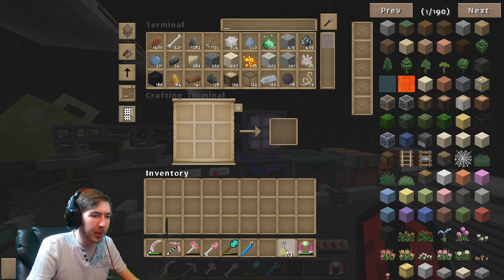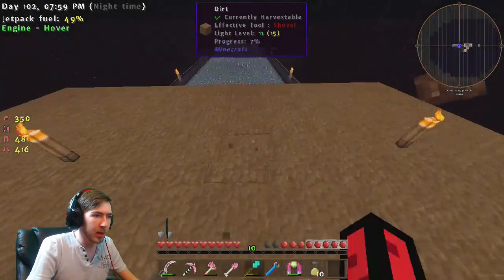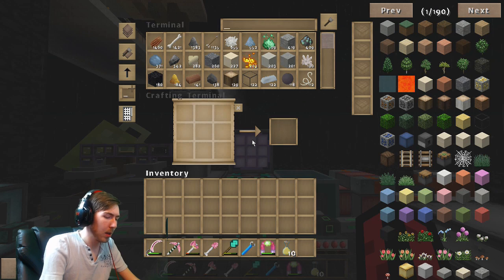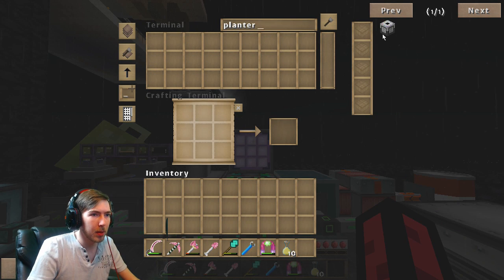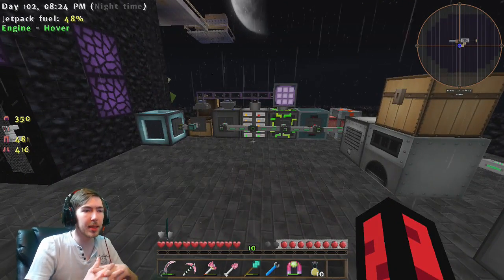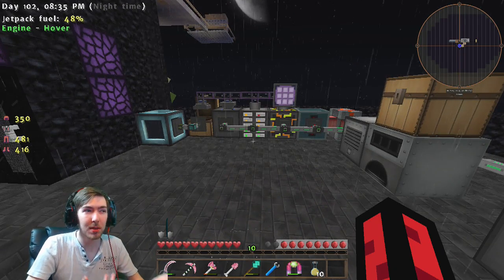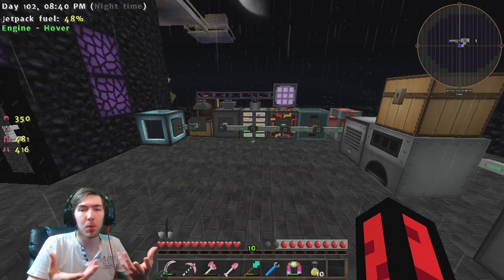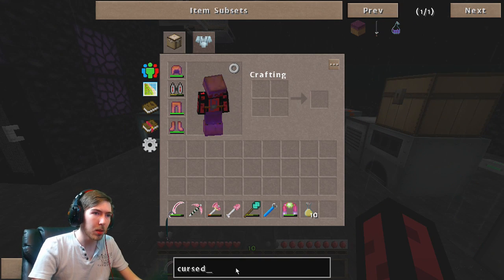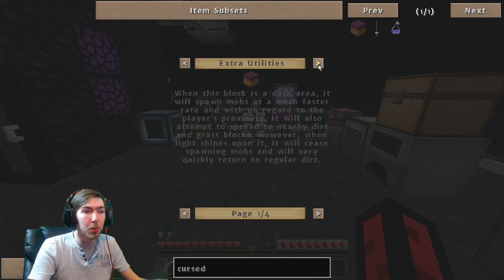I think that's enough for this episode guys - I am very happy and content with what we managed to do. In the next episode what I want to do is set up an automated tree farm. Actually, I think we have time but I'm going to need some more tesseracts for the power and items to send from over there to over here. I think that's going to do it for this episode. I really do want to get into the mob grinder build, and for that we need cursed earth, which doesn't appear naturally and there's no way to make it in a crafting table - you have to do a ritual.